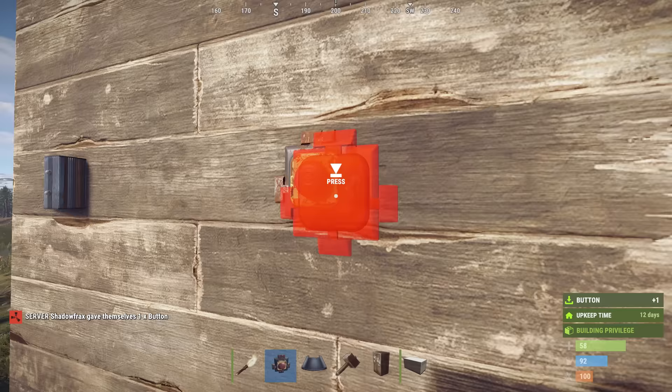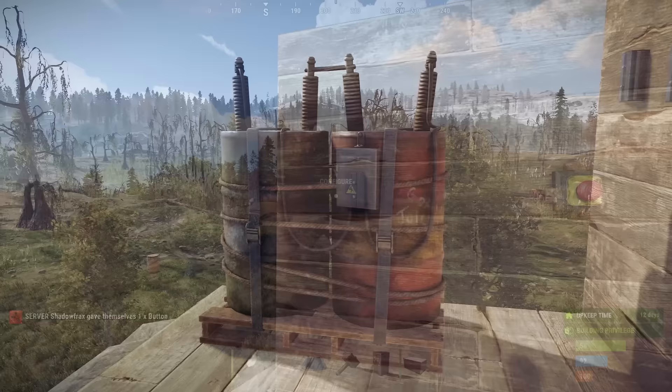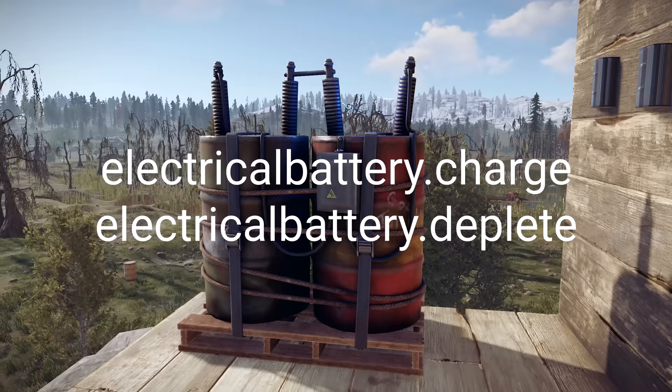There's a new admin command pipette which gives you the item you're looking at and places it in your hands, and if you already have it, swaps it with your currently selected item. And two other admin commands — electricalbattery.charge and electricalbattery.deplete — which do pretty much exactly what they sound like.